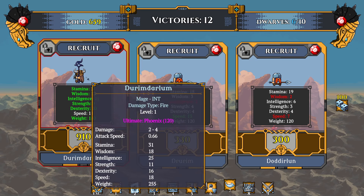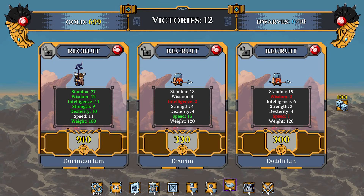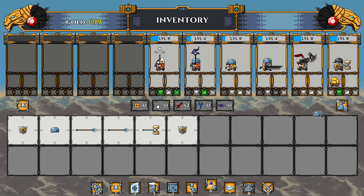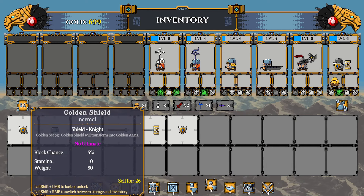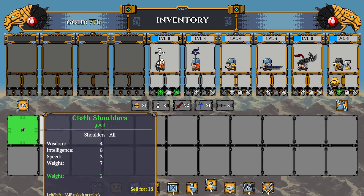We got 699 gold and this new guy costs 910. Got some raze claw shoulders and a steel helmet — let's just give that to the tank. I didn't want to sell this stuff but hopefully it gives us enough cash. No — that didn't work. I'm actually gonna start pulling some stuff out of storage to sell.